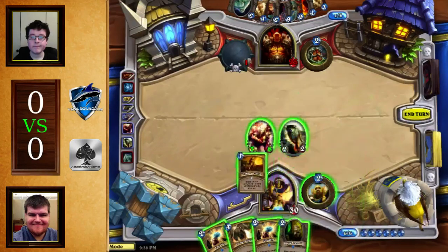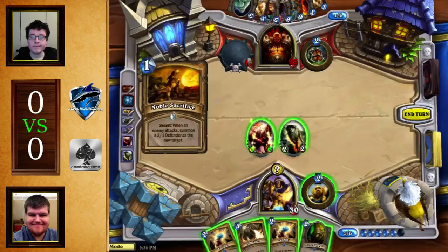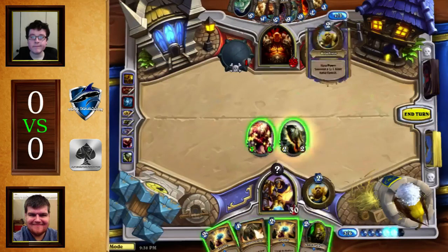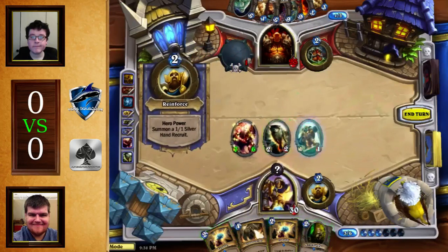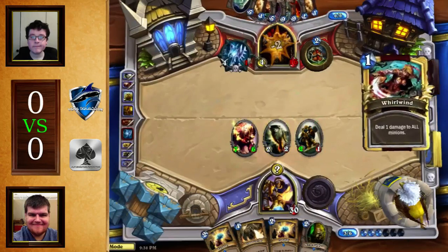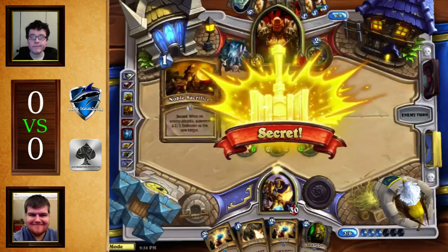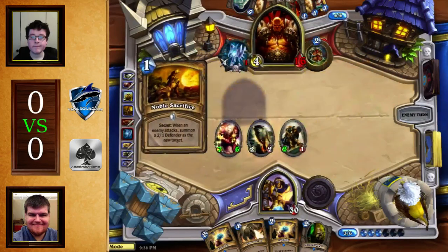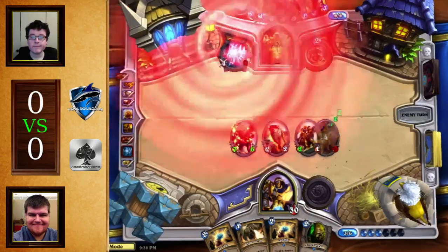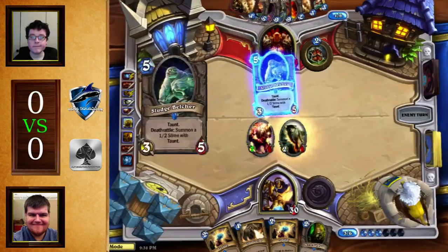Noble Sacrifice — interesting addition. Have not seen Noble Sacrifice in a very long time. I think we just play the Knife Juggler and then Hero Power here. Not Knife Juggler actually. I guess you could think about playing around Brawl at this point. Whirlwind — that's going to be a nice pickup here because the Death Bite Whirlwind will clear the 2-2s. I think Shield Maiden is probably going to come down, or Sludge Belcher. Sludge Belcher is slightly better, because with it you block the entire board.